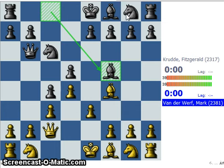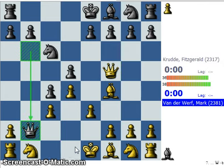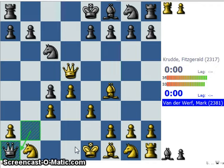But white plays a very active move — he takes the bishop, actually sacrificing an exchange here. Black has to take, so he takes on b2. And white takes on d5. Now black takes on a1. If we look at the material, black is up a rook against a bishop.